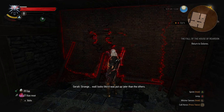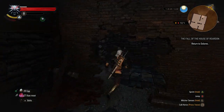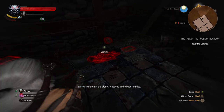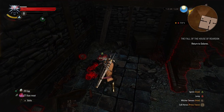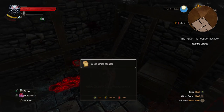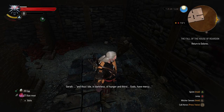Investigating the wall: 'Strange wall — looks like it was put up later than the others.' Then we discover a skeleton in the closet. 'Happens in the best families — a man in his 30s or 40s maybe.' And there's a note with a couple of pages missing and torn out: 'And thus I die in darkness of hunger and thirst — gods have mercy.'